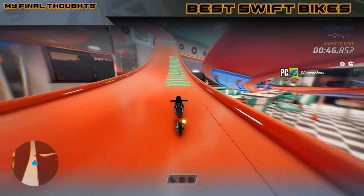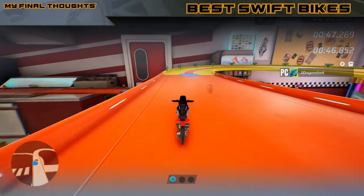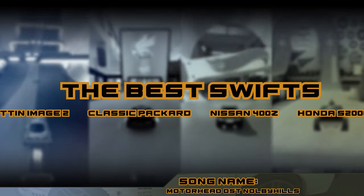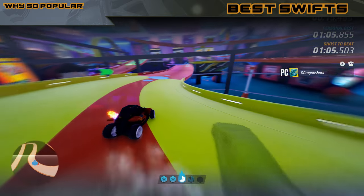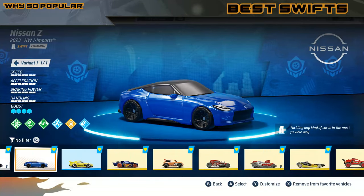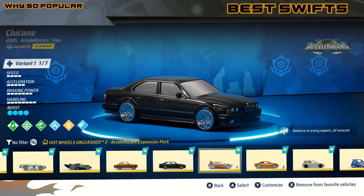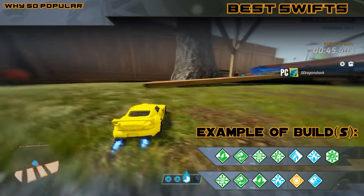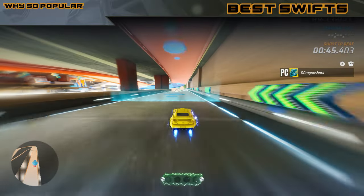Finally, we can talk about the last group of vehicles: the popular picks, or the best Swift cars. If I was gonna do a top 10, you bet these vehicles would be there with the ATVs, Surf and Turf, and the Ducati Panigale. What makes these Swifts better than the others is just better stats and more boost charges — that's basically it. Even though they are not as OP as something like the ATVs or the best bikes, the reliability of this class is their selling point, and that's why most players enjoy using them.